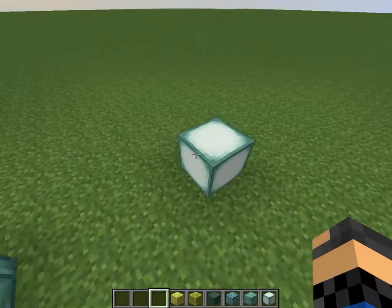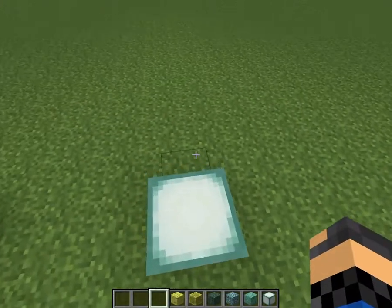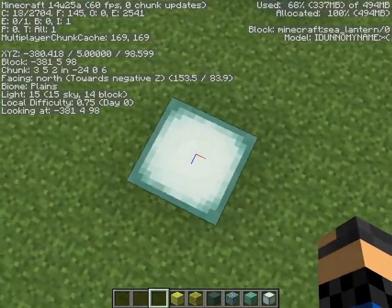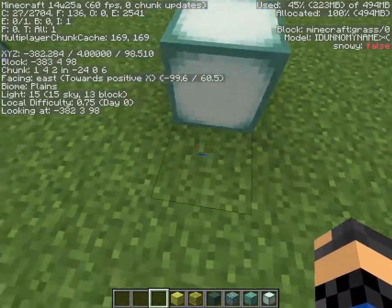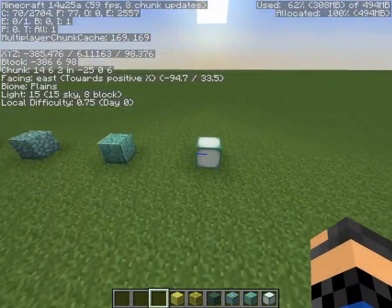And this is — not prismarine — the sea lantern. It emits level 14 light. Right there you can see the block light. When I walk away, it gets dimmer and dimmer.